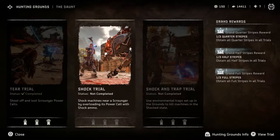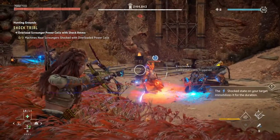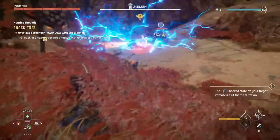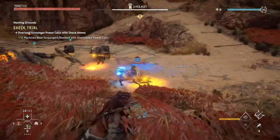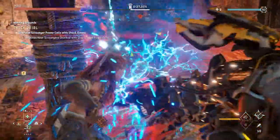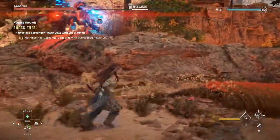The second trial is a bit more tricky. You will have to shoot a Scrapper's power cell for it to explode and shock three nearby machines. To get the full stripes, you need to complete the challenge under three minutes, which gives you plenty of time. Just make sure the Scrapper is near other machines before shooting its power cell with shock ammo. Keeping hidden in the tall red grass will also help you stay undetected and give you time to wait for the right moment to shoot. Like every challenge, you can stay in to finish the rest of the machines and loot them, or go back directly to the ground skipper to collect your stripes and rewards.